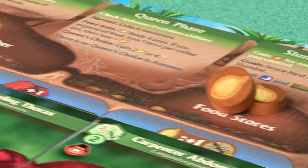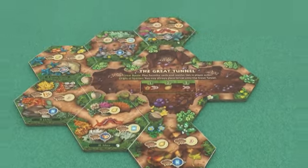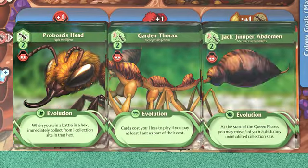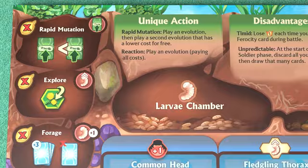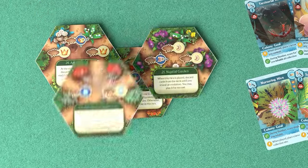All of this must be done while carefully managing the resources in your underground nest. The meadow, a shared board created through exploration, makes each game distinct. By combining the various evolutions, you can craft over 1,000 new ant species with unique abilities. Asymmetrical ancient species, many paths to victory, and dangerous and valuable beyond-the-meadow hexes add even more replayability.